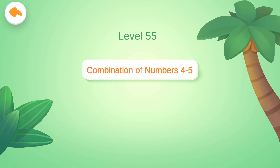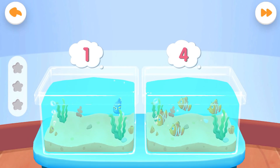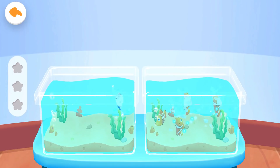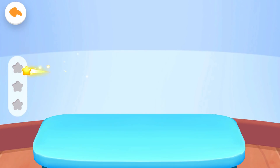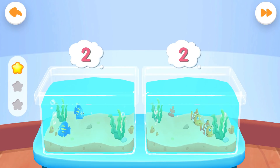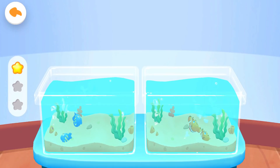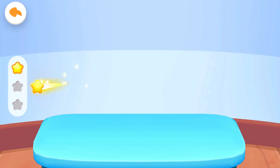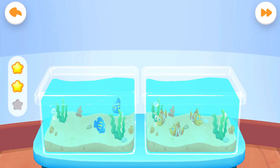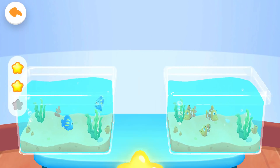Level 55: Combination of Numbers 4 to 5. There is one blue fish and four yellow fish — how many fish are there in total? Yeah, you are right! There are two blue fish and two yellow fish — how many fish are there in total? Correct answer! There are two blue fish and three yellow fish — how many fish are there in total? Get the scores!